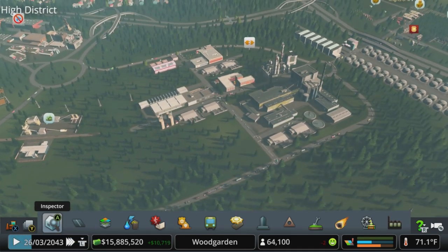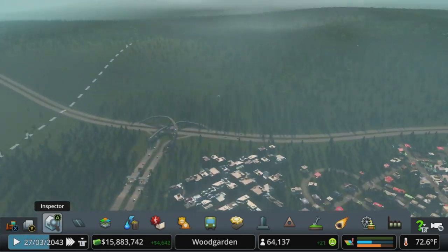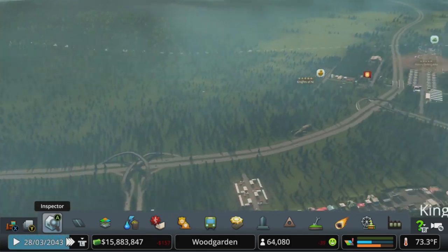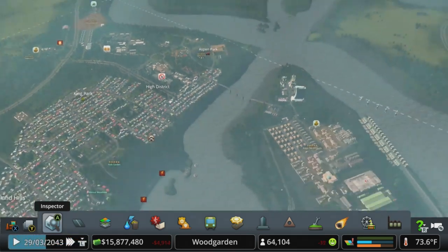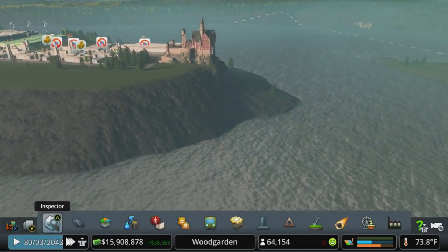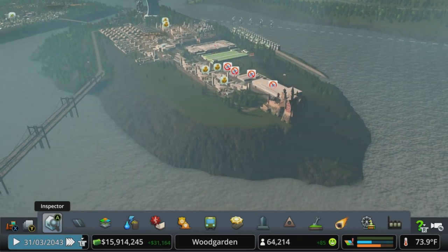We'll figure it all out and get this all working. We could throw something like the car plant up here above the highway too — it's just so big that maybe it could be off on its own and we'll find a way to hook that in. The shipyard's definitely gonna go somewhere along the shoreline — maybe we can flatten out a little bit over here and have it switchback and come back up this way to get supplies.